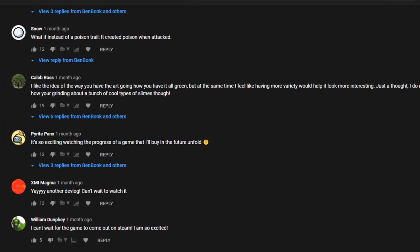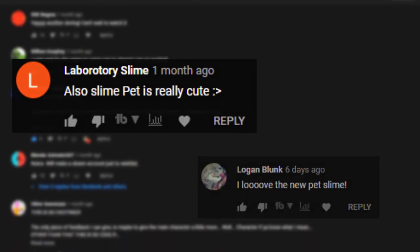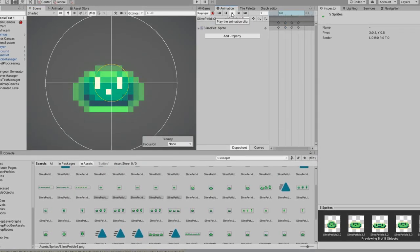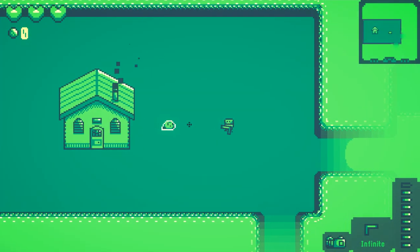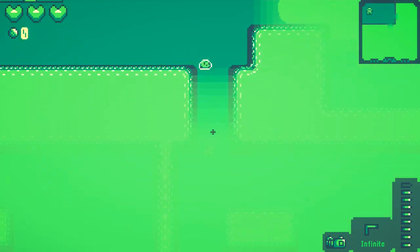I got a lot of feedback from you guys in the last video about the pet slime's new look. Some were positive, but I'd say most people weren't too fond of the new look, so yet again I got to reworking the pet slime's appearance. I tried adding a white outline and experimenting with that. Here's what the pet slime looks like now. I'm still not totally sure if this look is final, but I think it does help the pet slime stand out a bit, so please let me know what you think.